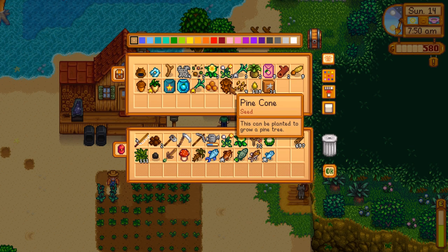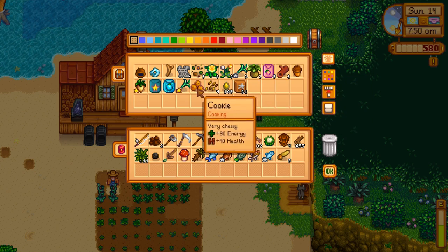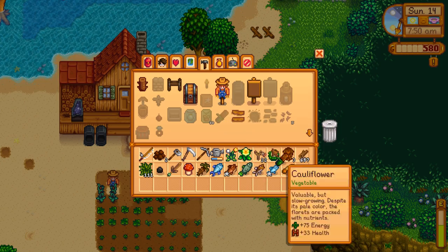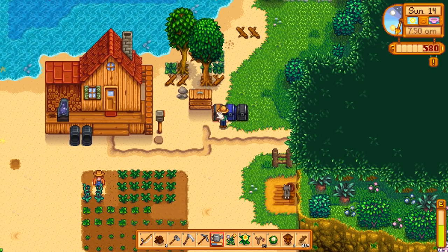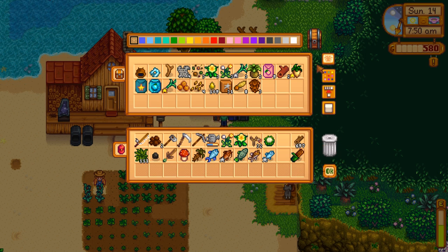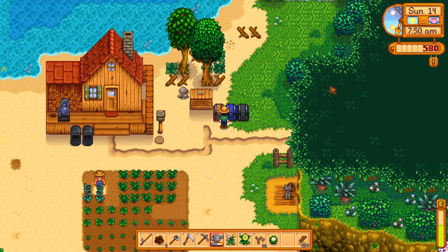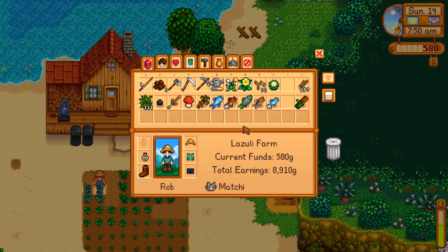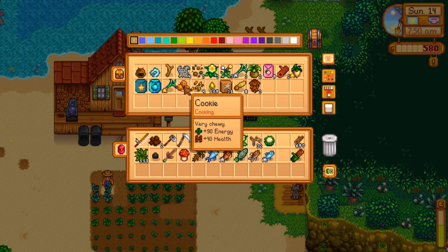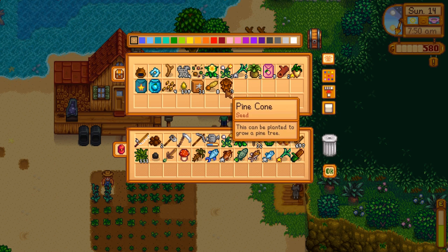I'm going to grab a pine cone, maple seed — I have one acorn. I thought I had more. Going to make a field snack for the road just because I'm going to need it. We don't have like any energy from all that. I'll take the cookies — and a golden spring onion, I can use that.